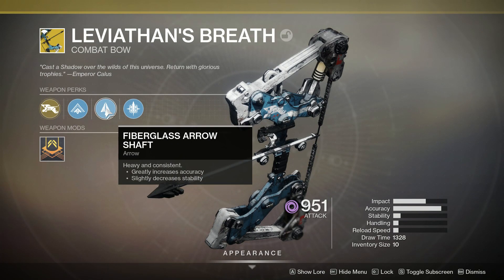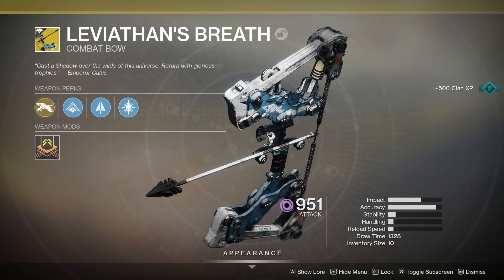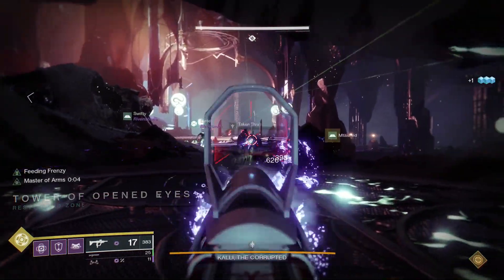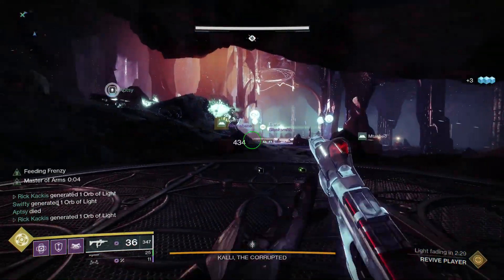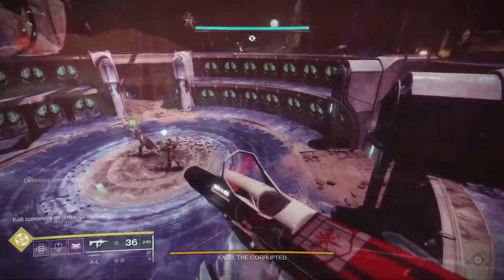And then lastly, we have another unique perk, Leviathan's Sigh. When fully drawn, the bolt creates a large concussive blast that knocks enemies back. So how does it fare in the first encounter against Kali? After capturing plates without using this bow — we wanted to conserve ammo — we went into the damage phase.